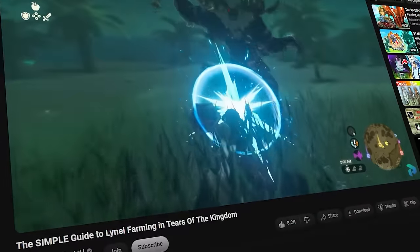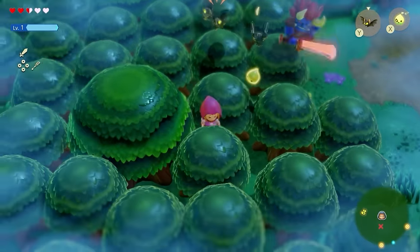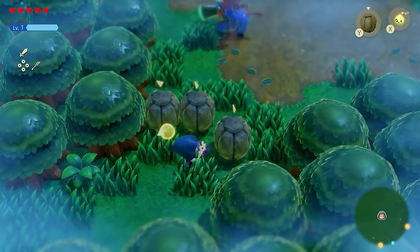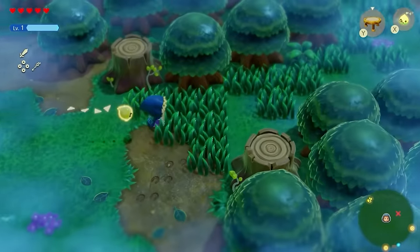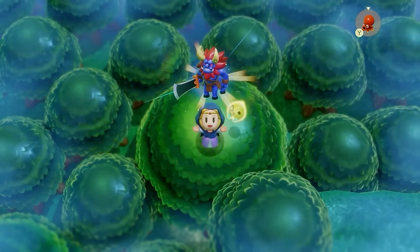It's no surprise that Lynels are the most terrifying creatures in any Zelda game, and it's no different in Echoes of Wisdom, because you can actually have a secret encounter with the Lynel at the early part of the game. And if you don't believe me, look at Zelda — she only has five hearts, and I literally have just acquired this Echo.